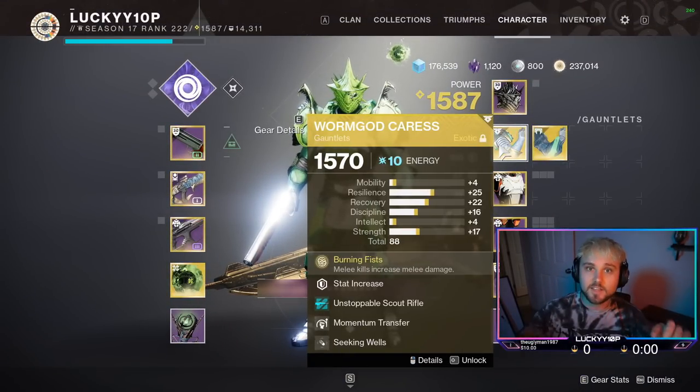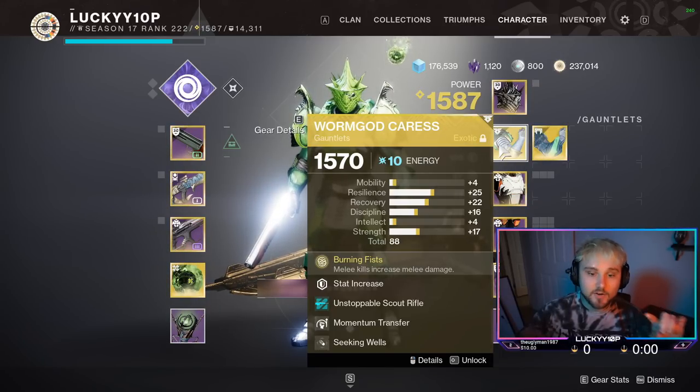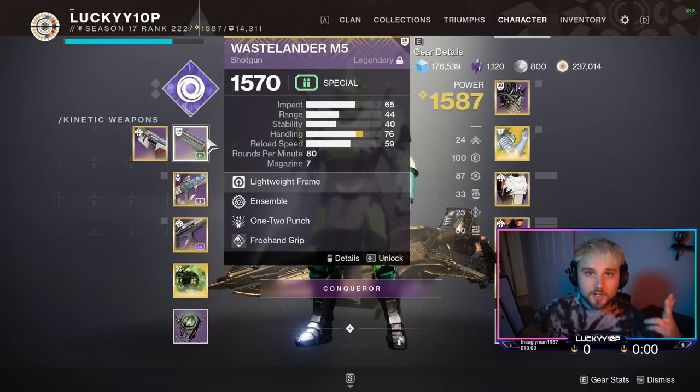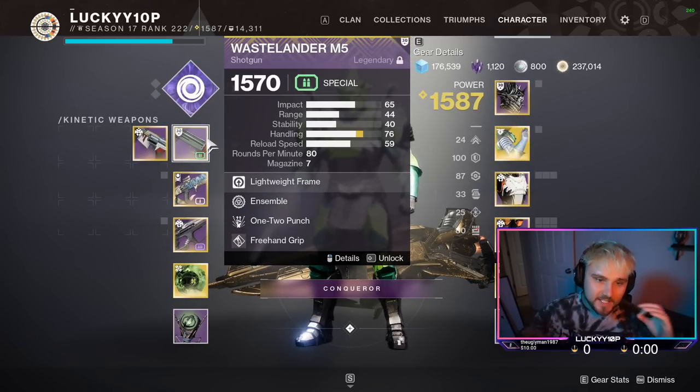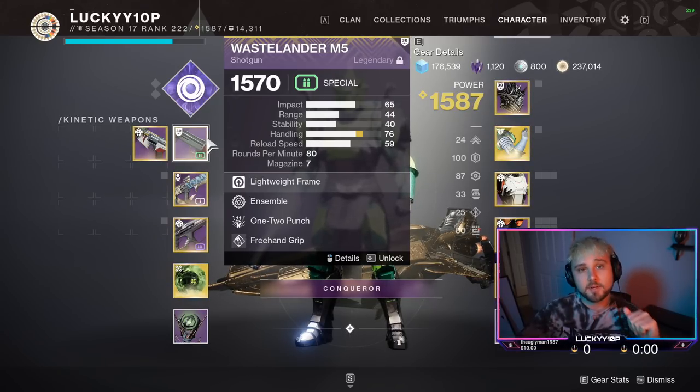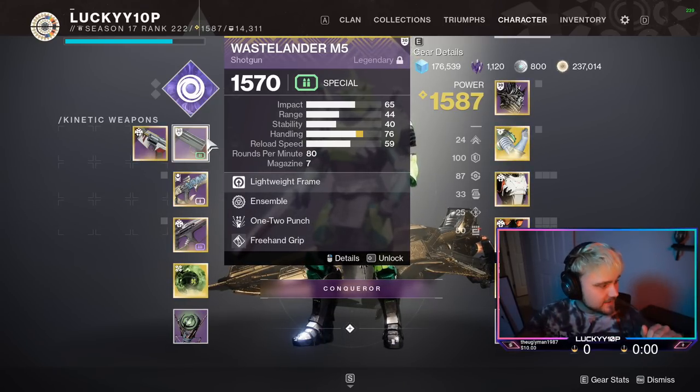You'll notice in this video that Kargan's health was already lowered a little — I did that because I wasn't sure how strong this would be. Even with only four stacks of Burning Fists I was able to one-hit-kill Kargan when he had well over half his health. If you were to do the full stack, it would be even stronger. So the void overshield plus Burning Fists plus the one-two punch equals a one-hit-kill punch on the grandmaster boss Kargan. Hopefully you found this helpful — subscribe with notifications on, smash the like button, and I'll see you in the next one!